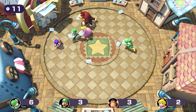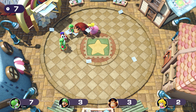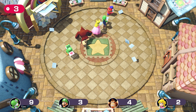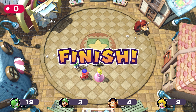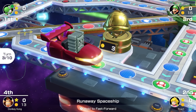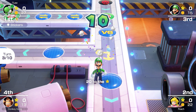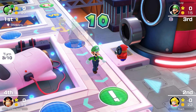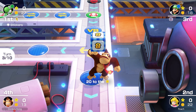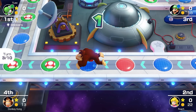This is the furthest we're going to make it on the board for the whole match, because we're all going back to the start. Luigi rolls a 5 — not enough to escape. Donkey Kong also rolls a 5. Peach rolls a 4, landing on a lucky space, and she gets 15 coins, which is pretty good.